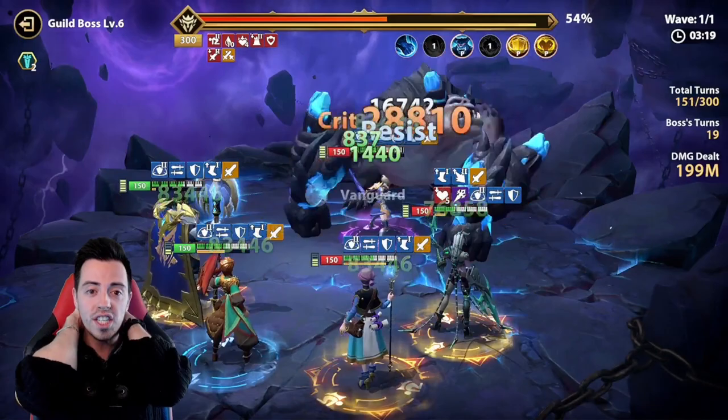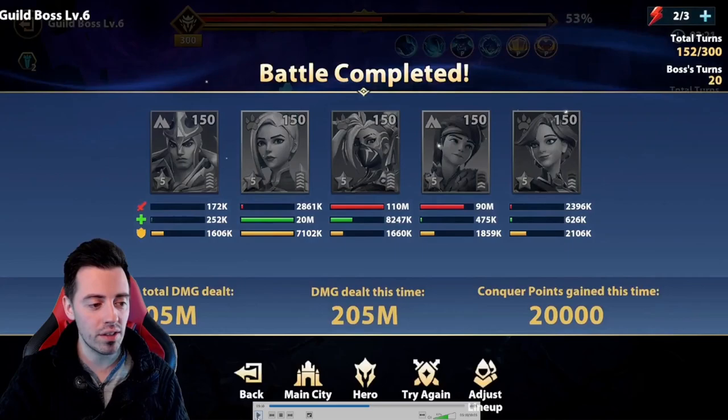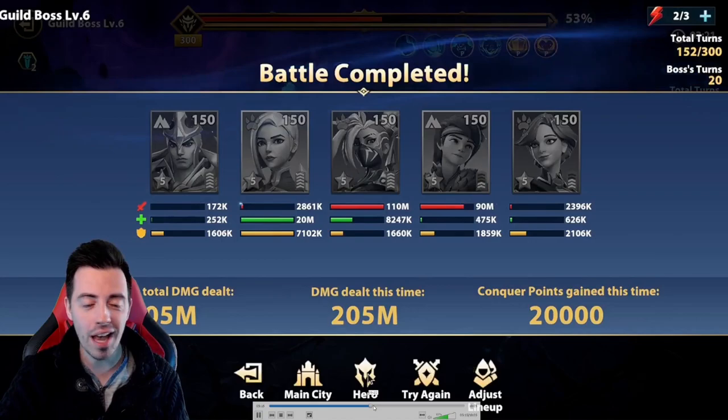200 million reached. Final result: 205 million damage using Veasley. This is just unbelievable. She is an epic hero and one of the best to have on this content. This is insane. I love that.